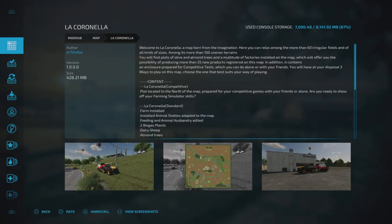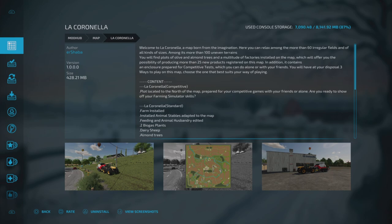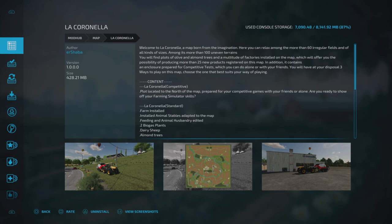This is La Coronella by Er Shabba - it's 428.21 megabytes to download. This map actually requires three mods to get the most out of it, and it doesn't state that anywhere on the mod hub website. It did throw up a warning though. I already had one installed but had to download the other two: Placeable Storage Silo and Low Cost Silos, both by Er Shabba VSR Modding.